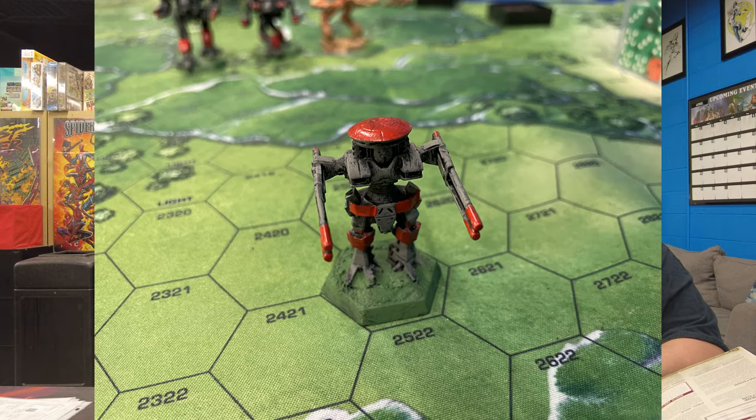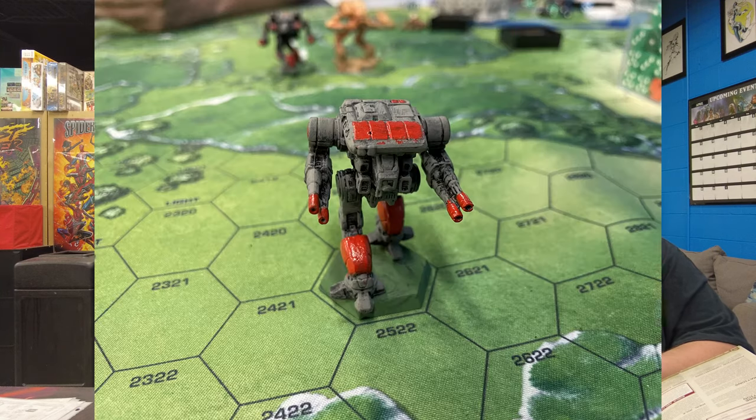For Nick's force: he chose a Clan Star. First, a Rifleman 2C with four large pulse lasers — two in each arm — for long-distance firepower. Next, the Warhawk or Masakari C, equipped with two ER PPCs, two large pulse lasers, and a targeting computer. That will have his commander in it. That's a lot of long-range hate.